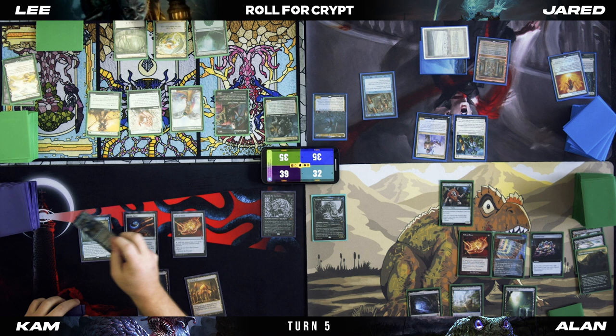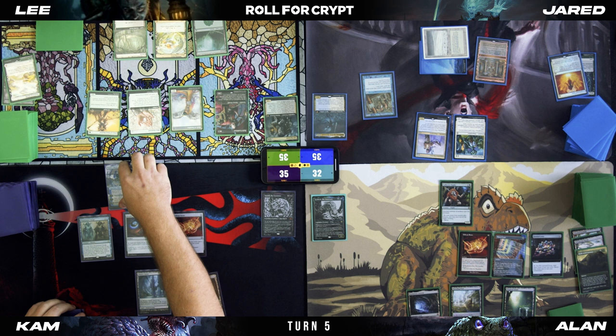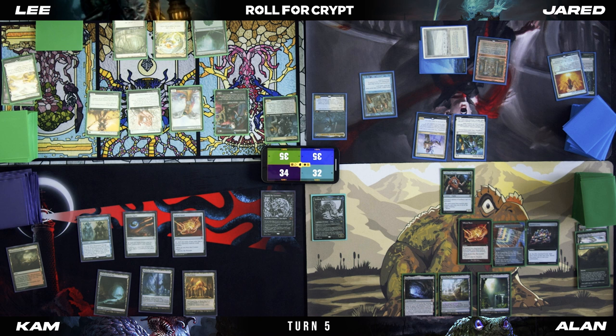Untap. Upkeep — reveal Teferi. Take four. I'll drop a land, play a Bloodstained Mire, crack it, grab an Underground Sea. Pass turn.